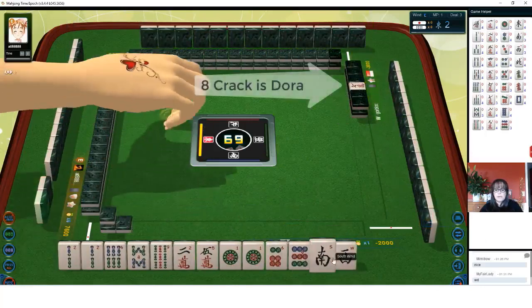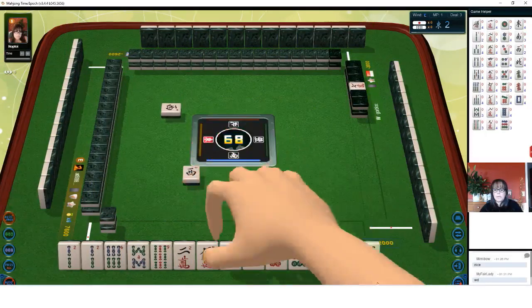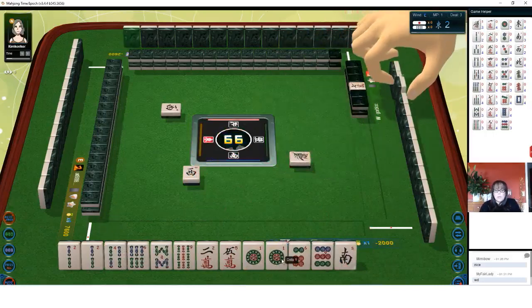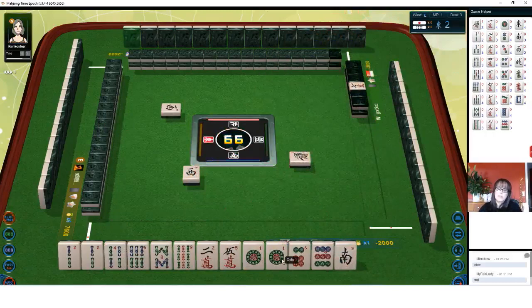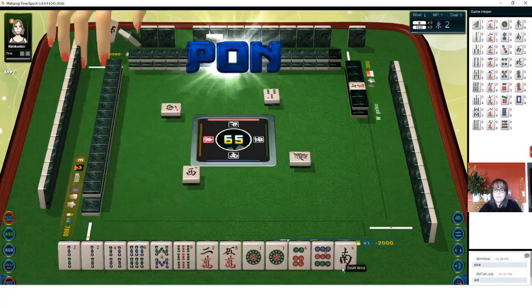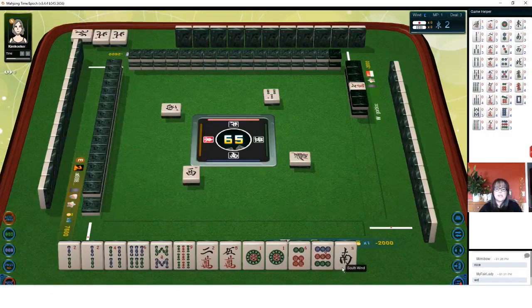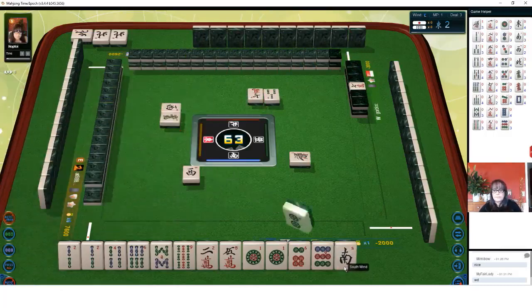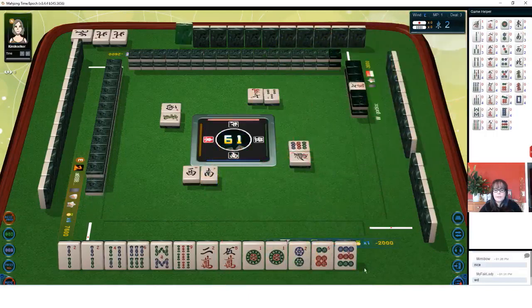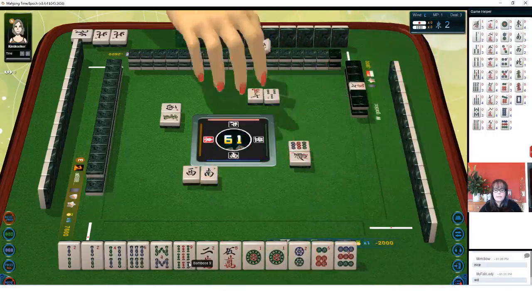Eight crack is dora. We've got single honors — let's keep number tiles. We have a pair of one dots, so I don't think I would try for all simples. I think maybe we could try for pinfu. Three bangers — look for north wind. See if we could pair up maybe. We're in south seat — that was our seat. Seven characters. We're in south seat. Green dragon. There's a two — let's discard south.